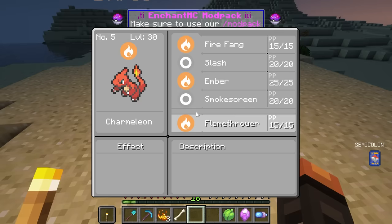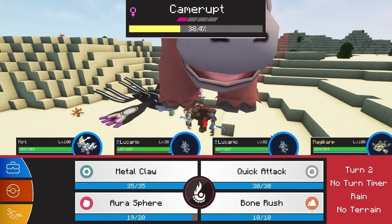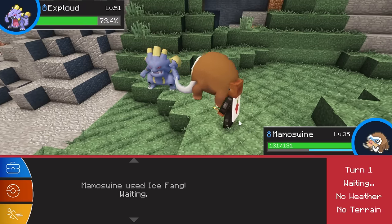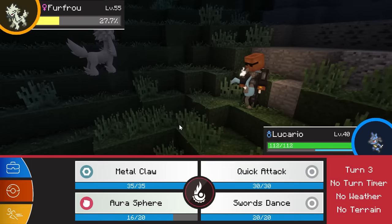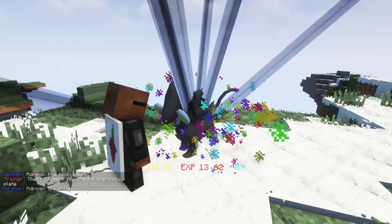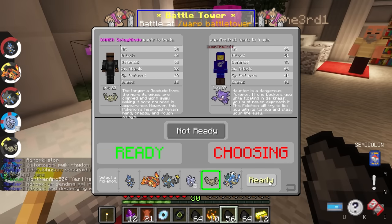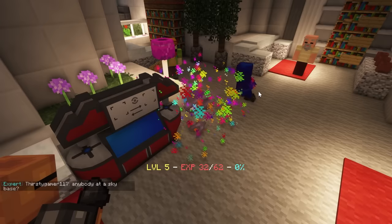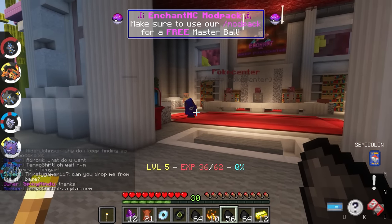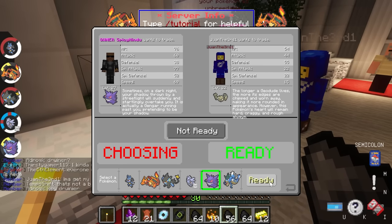Pikachu will take some time to evolve but Charmeleon is almost there. Dens are great for leveling up and also for making and saving money — they drop berries and TR moves which cost thousands of dollars in the shop. After training hard, my Charmeleon finally evolved into Charizard and my Luxio finally evolved into Luxray. The last Pokemon left to evolve is Pupitar, which will take some time. While at spawn I also evolved other people's Pokemon — I evolved a Gengar and was thinking of keeping him for myself, but the owner threatened me, so I gave him back.